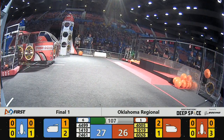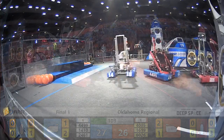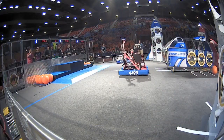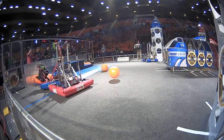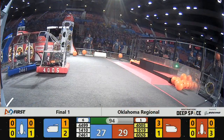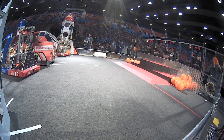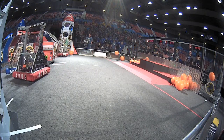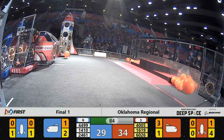4499 just misses for the Blue Alliance in their cargo ship, but there's plenty of time to put points on the board. 6026 pushing 2461 back across the field — says get back to your side — and a collision between 4005 and 2461. 4010 once again doing what they do best with those hatch panels, getting as many as possible, as fast as possible.